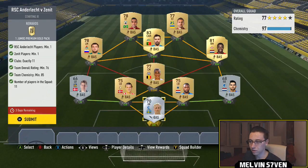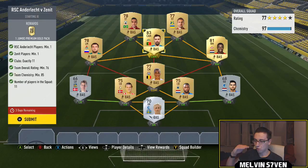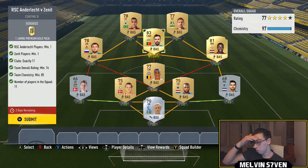The last one is Zenit versus Anderlecht. You need one of each player, 11 different clubs, and a team overall rating of 76. Chemistry only has to be 85 again, so no loyalty needed. The Anderlecht player I've got is Yuri Tielemans, and the Zenit player is Dani. I've got Russian League on top and Pro League on the bottom — six different clubs from the Pro League and five from the Russian League.